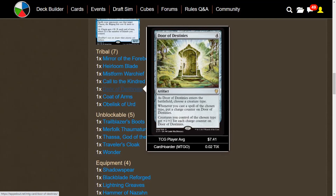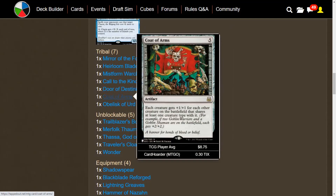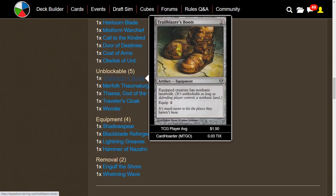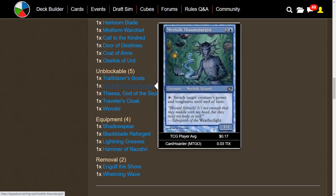Door of Destinies is one of the best cards in the deck — all your crabs get +X/+X for each counter on it, so keep playing those crabs. Coat of Arms is kind of the same idea, dependent on how many crabs you have. Obelisk of Urd gives a +2/+2 anthem to all crabs. For unblockable synergy, Trailblazer's Boots gives nonbasic land walk, and you can almost guarantee every opponent has at least one nonbasic land. Merfolk Thaumaturgist — you can tap it to switch a target creature's power and toughness until end of turn, which is the key trick for Charek's. You can reuse it each turn if Charek's is unblockable, and with another equipment you're likely dealing commander damage.